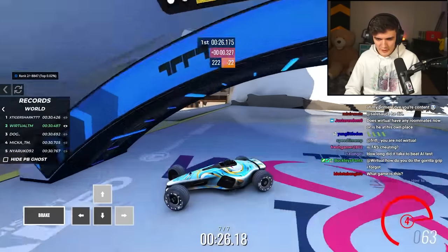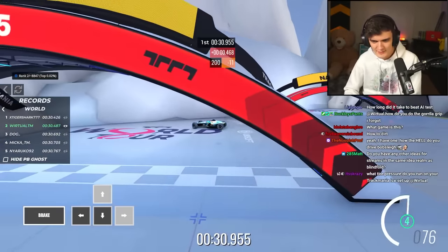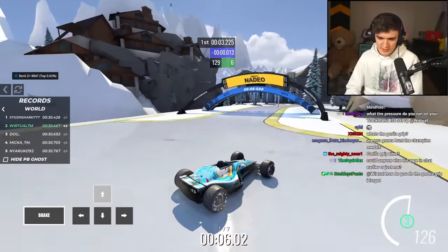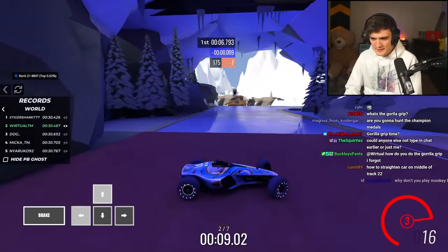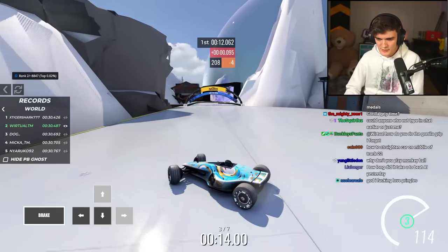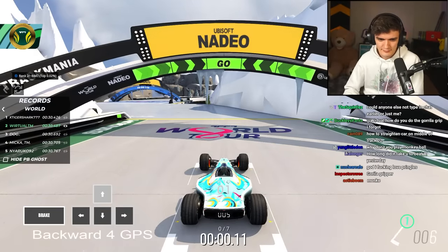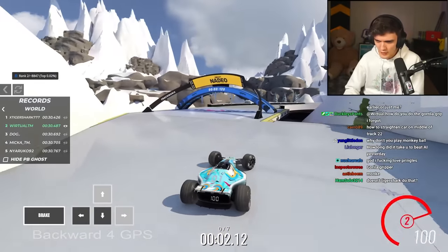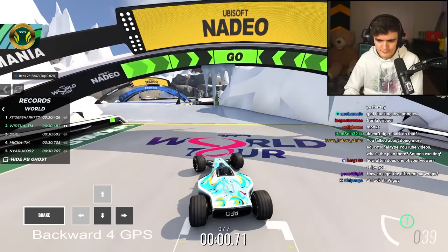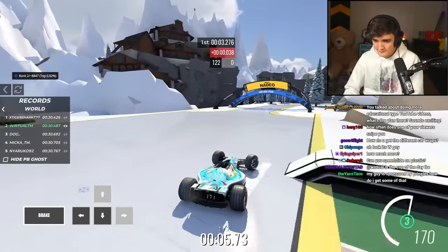I'm trying to get a world record on this track after challenging Danny to do it and he said no, with this new mechanic called Gorilla Grip. Gorilla Grip is not that useful — it's very situational. But on this drop-down here, by holding right before the drop-down and holding it as I land as well, the car just has way more speed. Right now I'm trying to prove that this is going to let me beat old world record holders. I already beat most people except for Tiger Shark. So that's what we're trying to do and so far it's going pretty good.